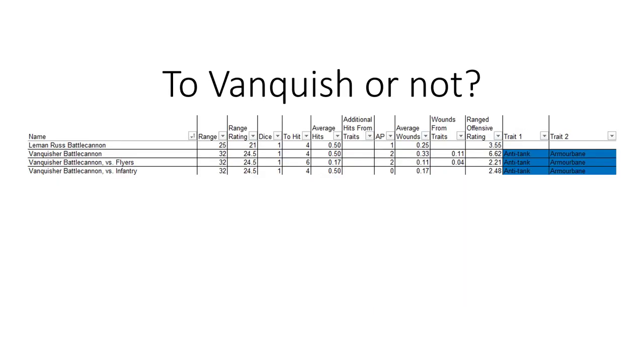The first question is what are you taking as your main gun? Am I going to take the Vanquisher or not? Here are some statistics comparing the Battle Cannon and the Vanquisher Battle Cannon. The main thing is a 7-inch additional range, which is very important. It is slightly less versatile as it does have the anti-tank trait. However, it gains the armor bane trait, which means it becomes 57% better versus armor. So if you are taking this as a dedicated anti-tank asset, your wounds go up from 0.25 wounds per model to about 0.44 wounds per model into a 3+ save target — a drastic increase.